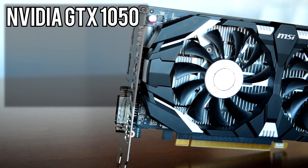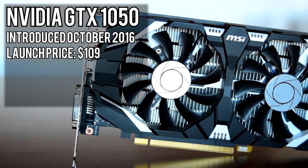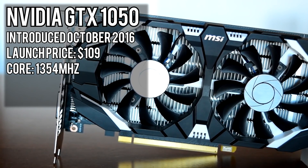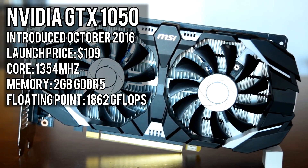Nvidia's GTX 1050 was released just over a year ago in late October of 2016 at a launch price of $109 USD. The GPU clocks in at a frequency of 1354MHz with 640 shaders, is equipped with 2GB of GDDR5 memory, and is rated for 1,862 gigaflops of floating point performance.